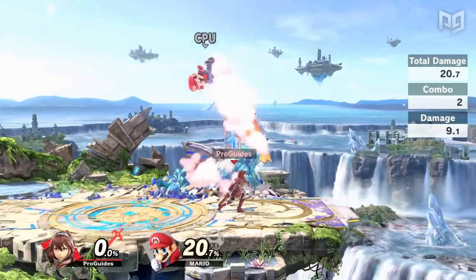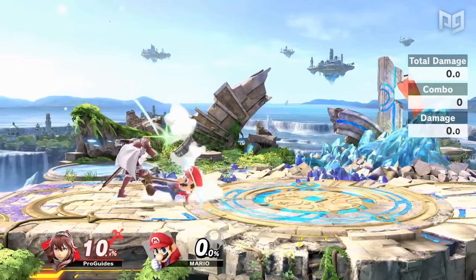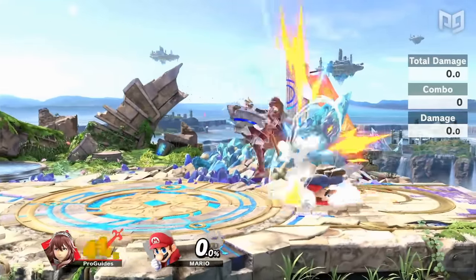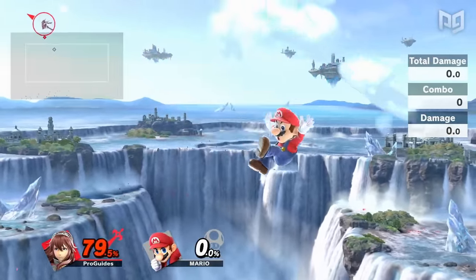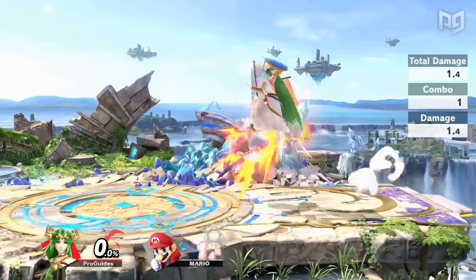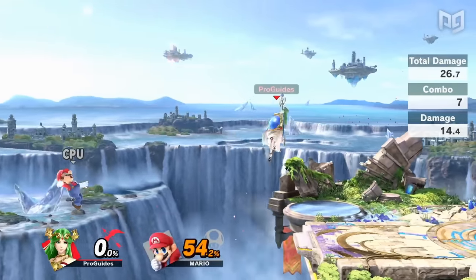Many aerials act as combo starters too. Most aerials have very low landing lag in Ultimate, so falling aerials are often great for setting up a combo. Rising aerials have great combo potential if the character can act again before landing or if they land quickly after the hitbox ends. Multi-hit moves like Palutena's Nair are perfect for this because they stay active until the character lands.